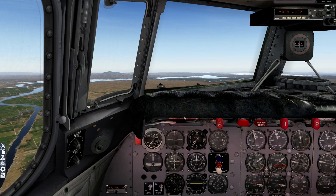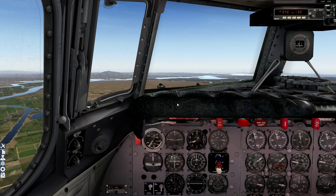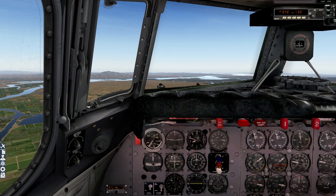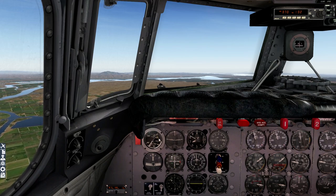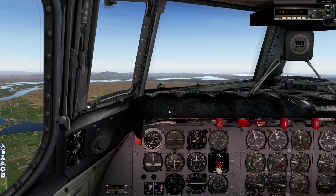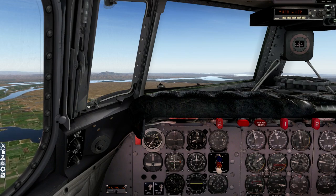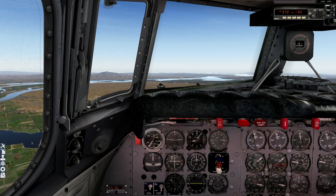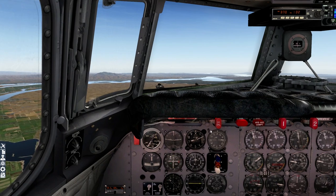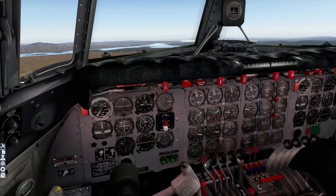6,500 feet climbing up to 8,000. Everything's going good. Once we get to about 7,800, I'll use these pitch wheels to slow our rate of climb without bringing the nose down. Once we get to 8,000, there's a handy little switch here — altitude control — we flick that up and that's basically an altitude hold; it holds the current altitude. Look at all this: all the carb air levers down here, all the mixture levers down here. The AFE is currently managing all of this stuff for us, which is fabulous. So many wonderful knobs and buttons and dials.